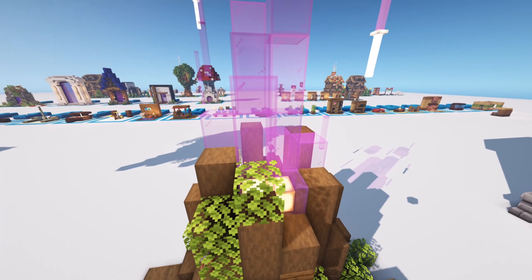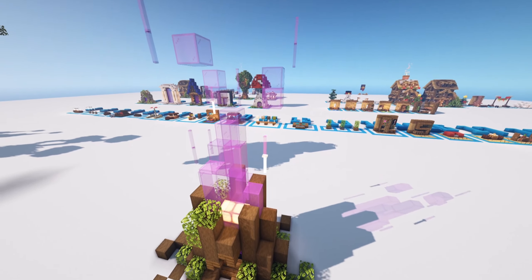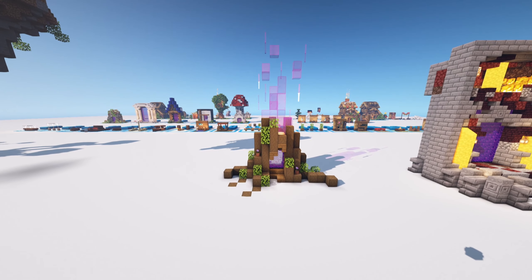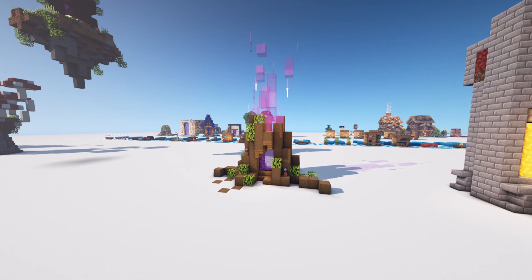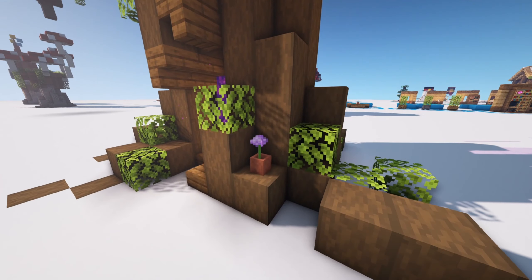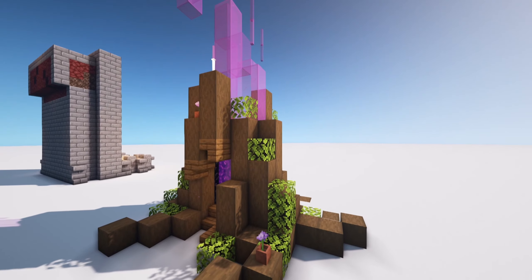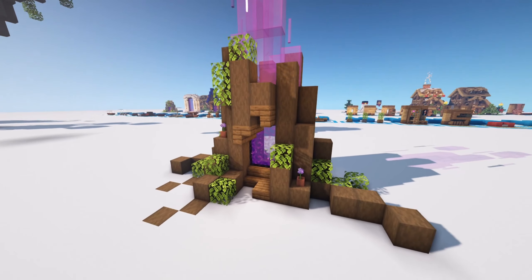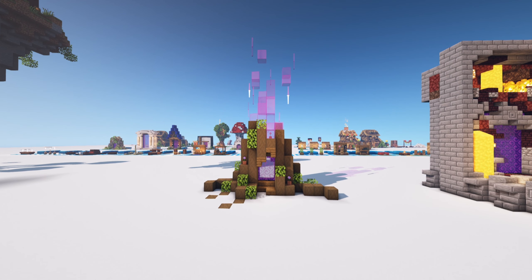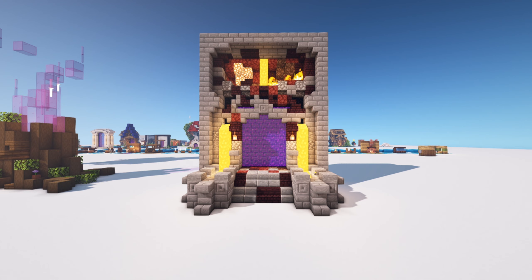We're using a mixture of purple and magenta glass with little end rods to create this nice magical, enchanted nether portal design. It could fit perfectly within a dark oak forest or just in your base. I've added purple flowers in pots all the way around with some greenery to contrast with the purple, and everything ties in really well.